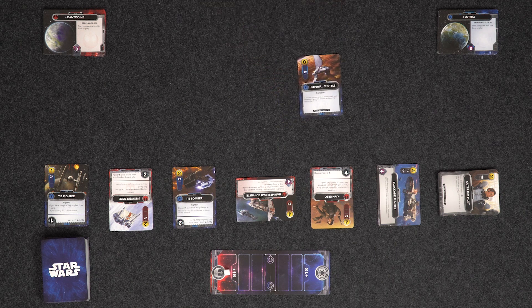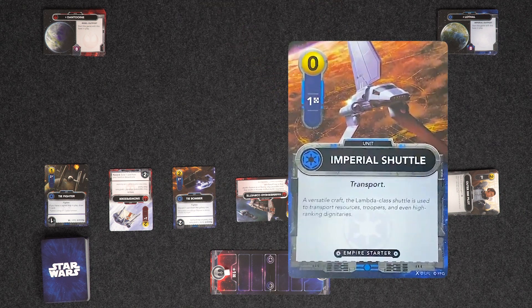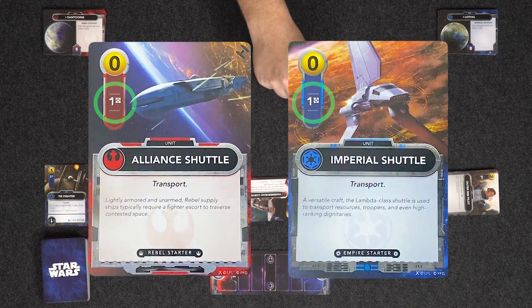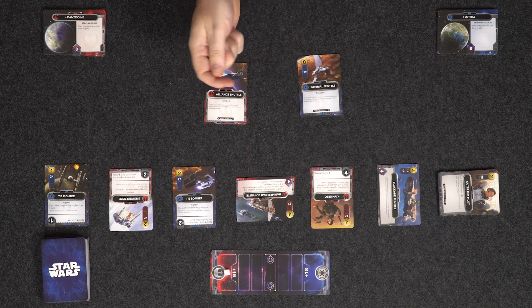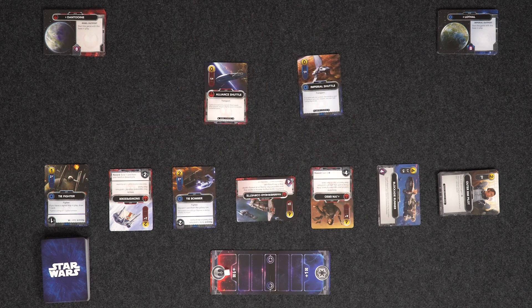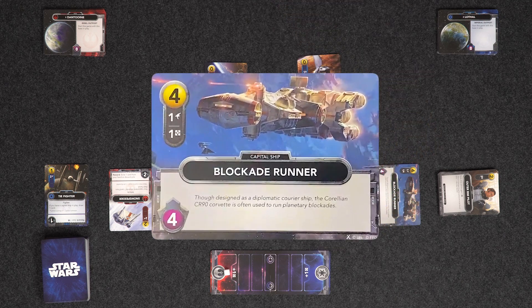We have a starting hand of ten cards, and we're going to shuffle these up and deal ourselves five. Let me just explain the anatomy of a card first. Here we have an Imperial Shuttle, and Gly has an Alliance Shuttle that does the same thing. Our cards have different names just for the theme, but they actually do the same thing — the Imperial Shuttle and the Alliance Shuttle just give you one resource. These little cubes here are resources, and they're used to buy cards. The value of the card here is the number of resources you have to pay — for example, this Blockade Runner costs four resources.